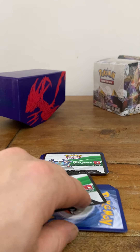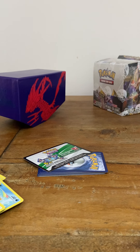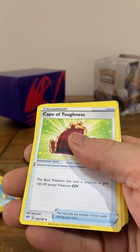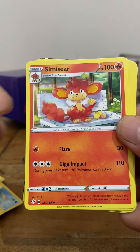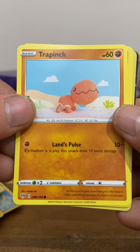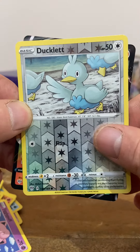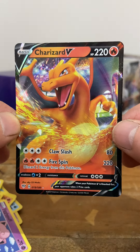All right, eenie meenie monie mo — let's grab the one closest. I caught a glimpse and it looks cool. Every time I catch a little glimpse it looks better and better. Dachlet — and boom, Charizard! Charizard V card, whoop whoop, pretty sick!